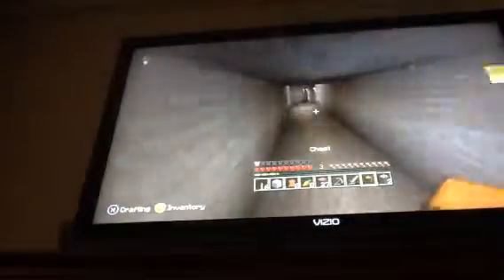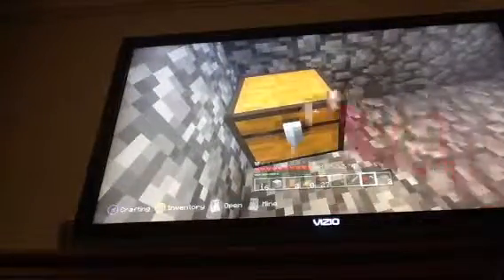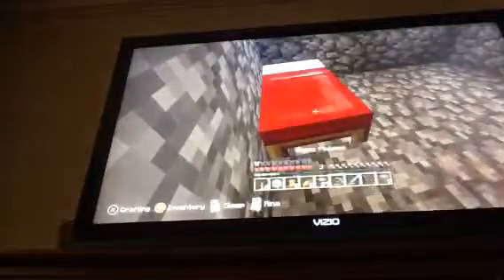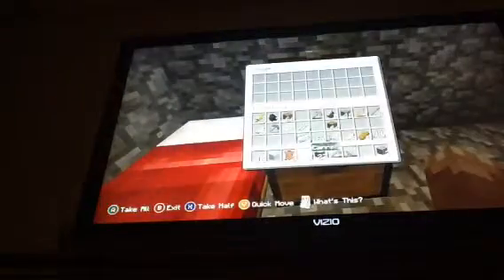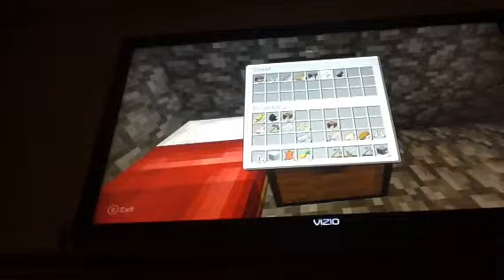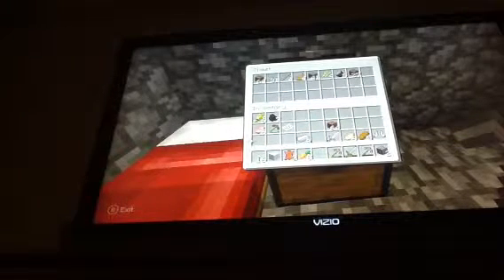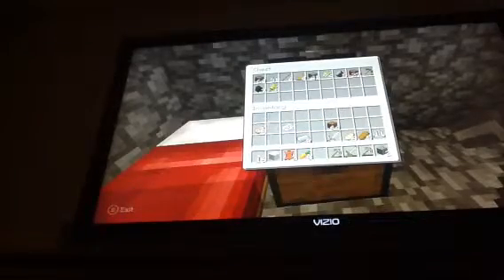I'm going to place my chest down right next to my bed — like this — and I actually like it better this way. I'll just grab this and put all the stuff I really need in there. So if I come across anything I'll have enough room. I don't really need gravel, I'll keep my pickaxe. Don't really need the sugar cane. I'll keep a stack of dirt just in case I need to pile up. I'll take the food after I cook it. How much coal do I have? Last time I checked I didn't have much.